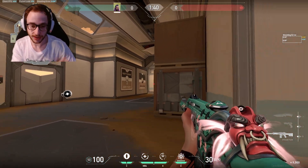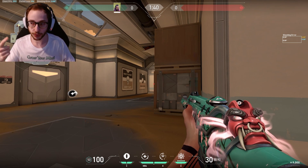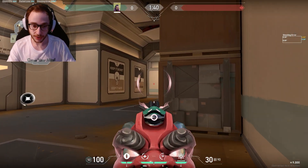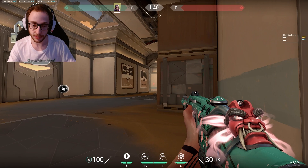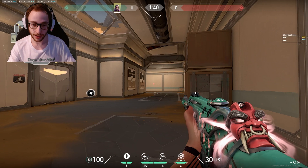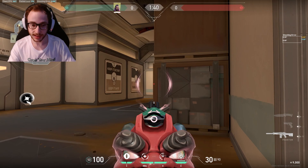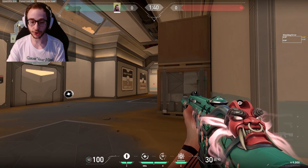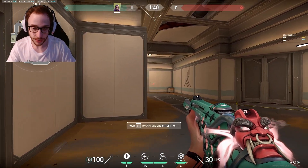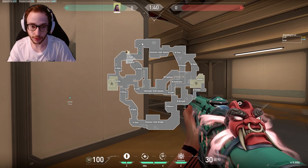Let's start in A. I'm going to show you some nice off angles you can play in different situations for A. If you're a duelist or if you just want to play aggressive, there are a couple good spots to consider. This is not an off angle but this is going to be the alternative to the off angle — something that a lot of people hold initially. The alternative is good if they're being slow or if you think they're going to rotate from B, because they've already rotated a bunch from B every round.